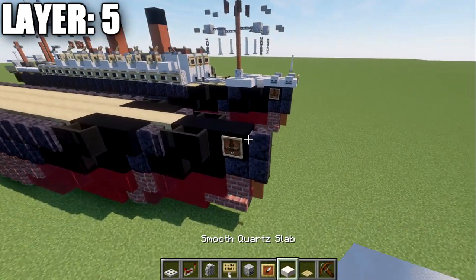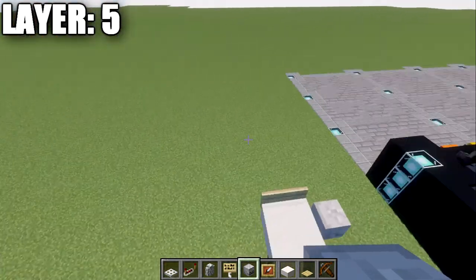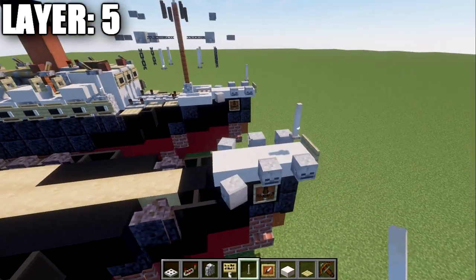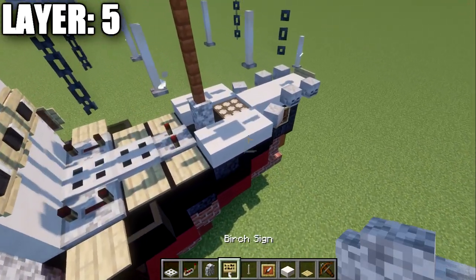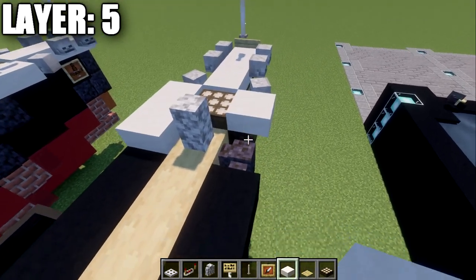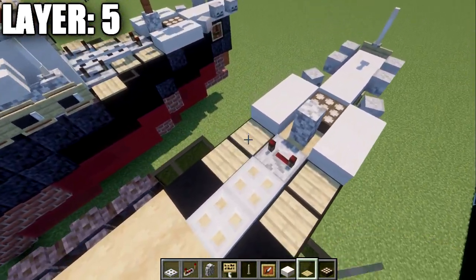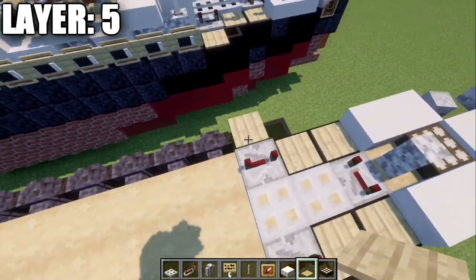For layer 5, place three smooth quartz slabs on the first three blocks on the front. Place a birchwood sign on the front, followed by skeleton skulls on the side of the first two quartz slabs. Also place a skeleton skull on top of the glass pane, angled slightly to the side, to start forming the bow. Place an end rod on top of the slab, then a daylight detector, then a wall of diorite. Place two quartz slabs going back from the skeleton skulls, then go down the center with a redstone repeater with notches spread apart, and place two iron trapdoors down the center. To the sides, place two birchwood pressure plates, then a redstone repeater with notches spread apart to both sides, and birchwood pressure plates to the sides of those repeaters.